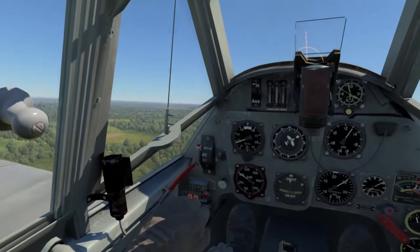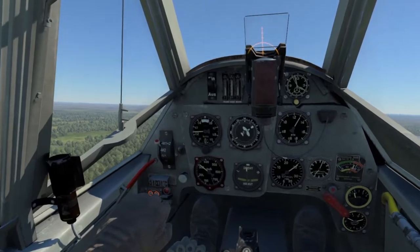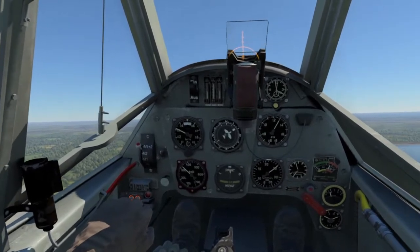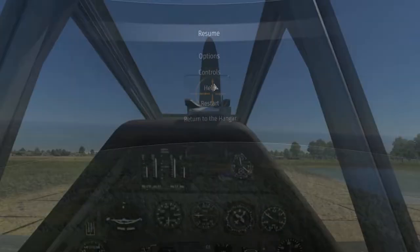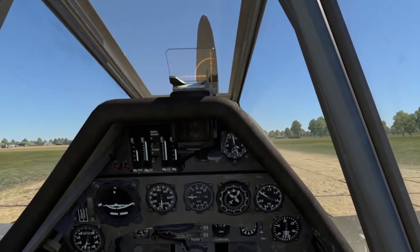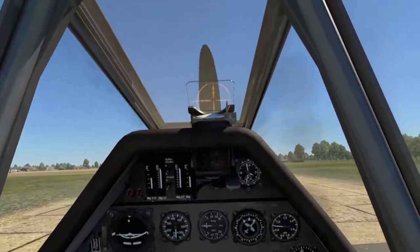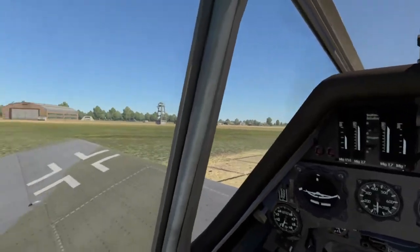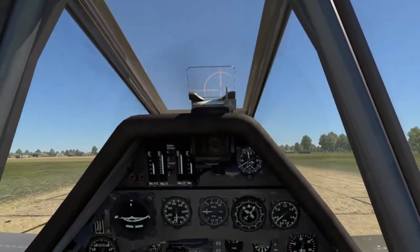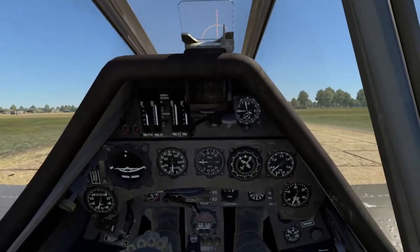Landing is not difficult in the 109, so we're not going to run through that. Instead we're going to run through another aircraft that is quite difficult to take off — also from the German tree — and that is the Focke-Wulf 190. The 190 I'm in today is the A5, one of my favorites, but also one I personally had the most trouble with as a new pilot. The later Focke-Wulfs I found slightly easier to take off with, and this one was always the devil for me. Now this one doesn't have too much P-factor — in fact, none of the 190s seem to, for whatever reason.